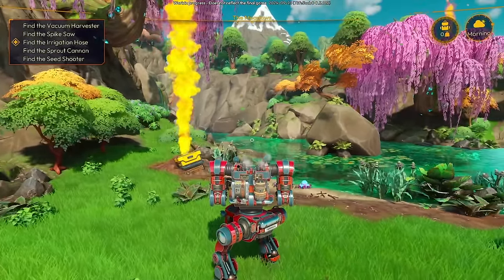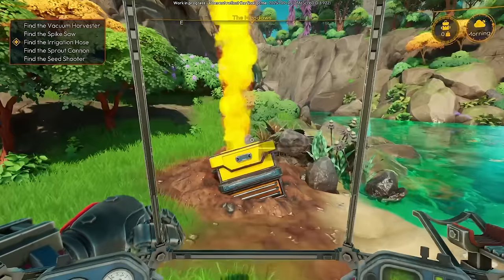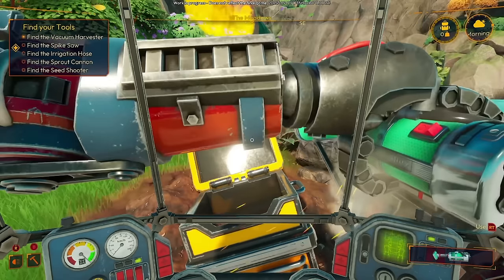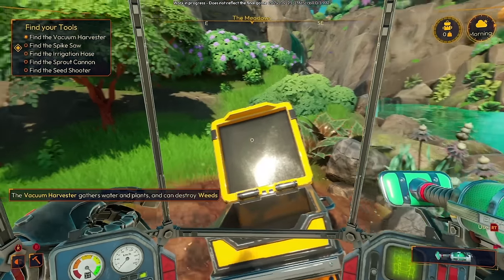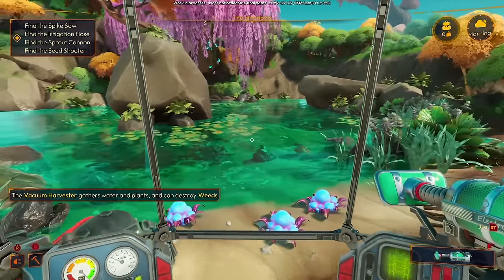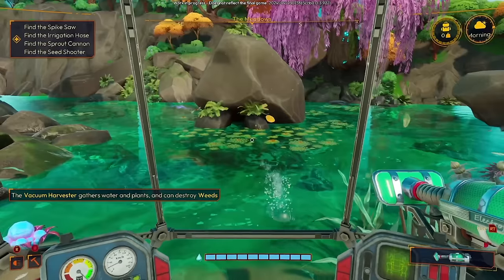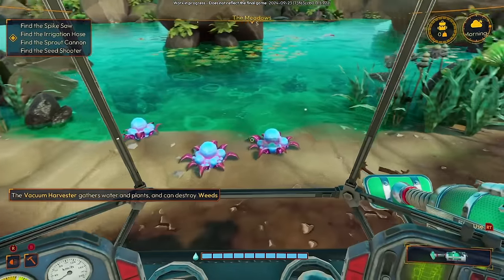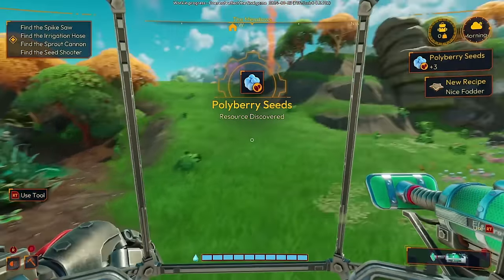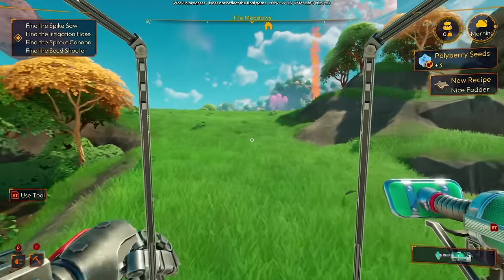I'm going to go back to this view. Vacuum Harvester — the Vacuum Harvester gathers water and plants and can destroy weeds. So we can gather water, fill up our stores there, and also gather some seeds. Excellent — we'll need these. First tool acquired, let's keep moving.